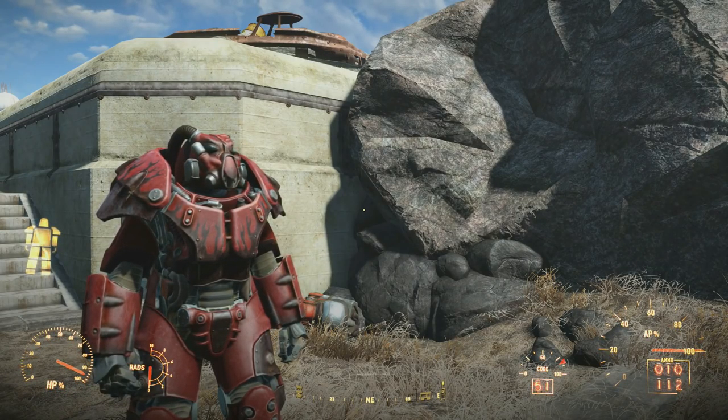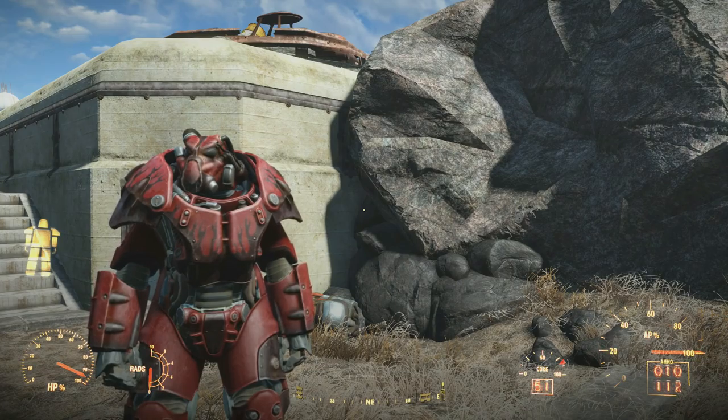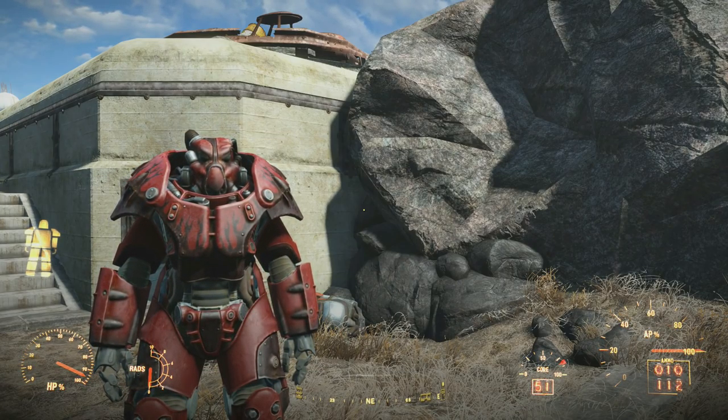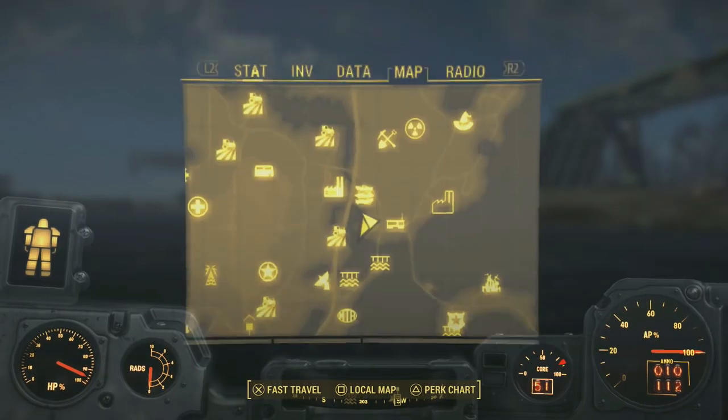What is up everybody? Today I'm gonna be showing you how to get a unique hand cannon in Fallout 4. It's called The Gainer, and this thing is freaking amazing.